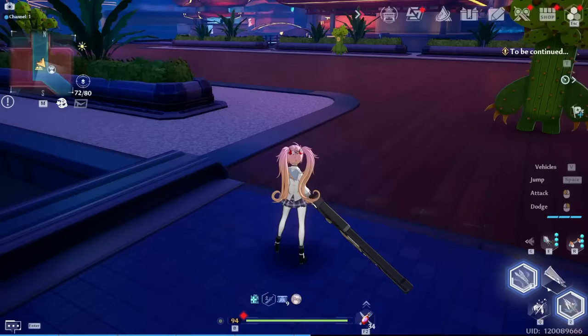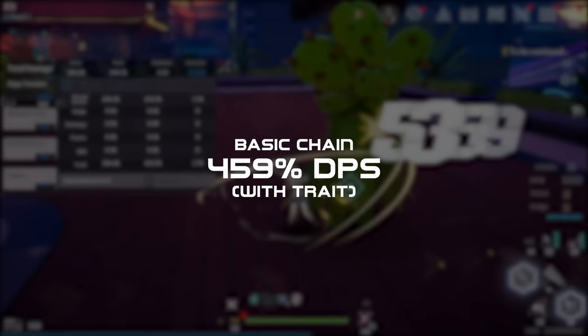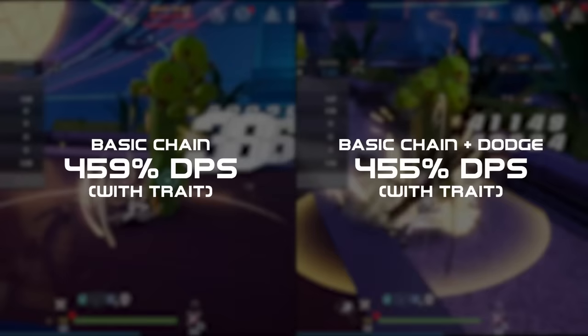As for Zeke's combos, the only relevant combo in his kit is his basic attack chain for DPS, or dodging for additional healing, which comes from another part of his kit which we'll get into.